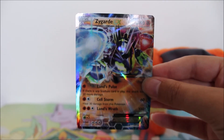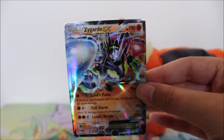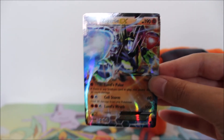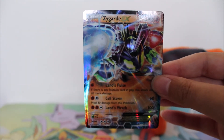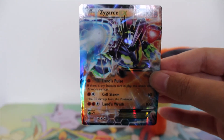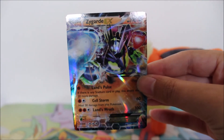Mine is probably Misty or Brock — no, no, no, I know mine is Jessie and James. I just love them, I love their humor. They're my favorite characters from the anime. Let me know that in the comments down below, and other than that I love you guys and I hope to see you next time.